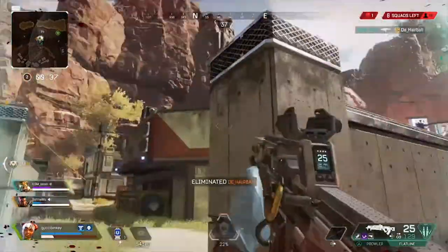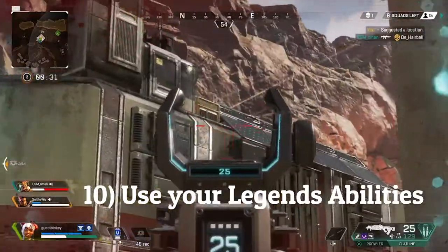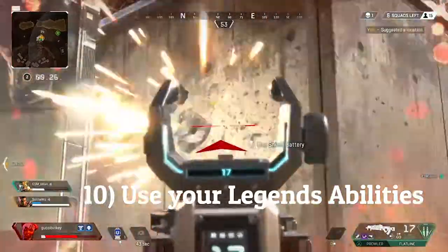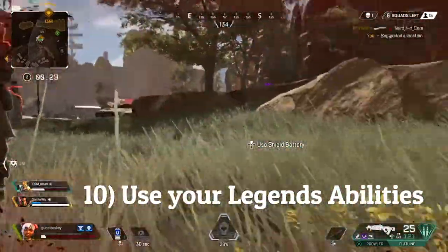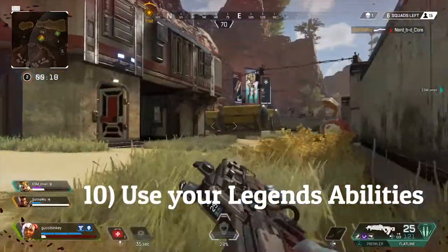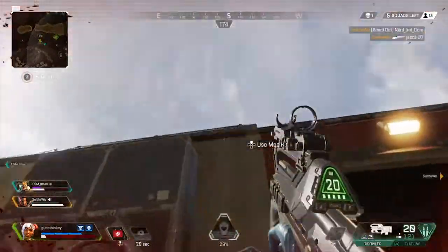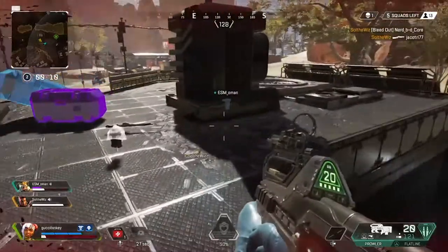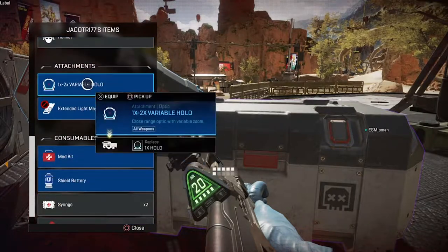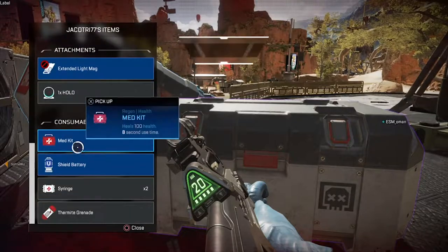The last tip is to use your hero or legend abilities to your advantage. Each legend has different abilities — a shorter cooldown one that recharges quickly, and a bigger, more powerful ultimate that deals more damage or provides a bigger benefit. Definitely figure out what those abilities are, which ones you like, and always use them. Sometimes you'll play an entire game and not realize you've had your ultimate ready through multiple fights. They are all extremely good in their own ways.